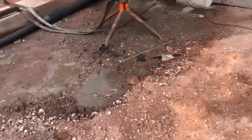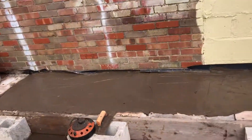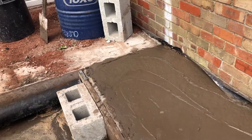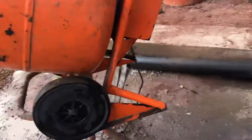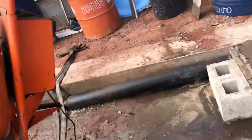Mix is done and here we are — the gunge, all the gunge has disappeared. It cost me three bags of cement at four quid a piece, and a bit of electric and a mixer.